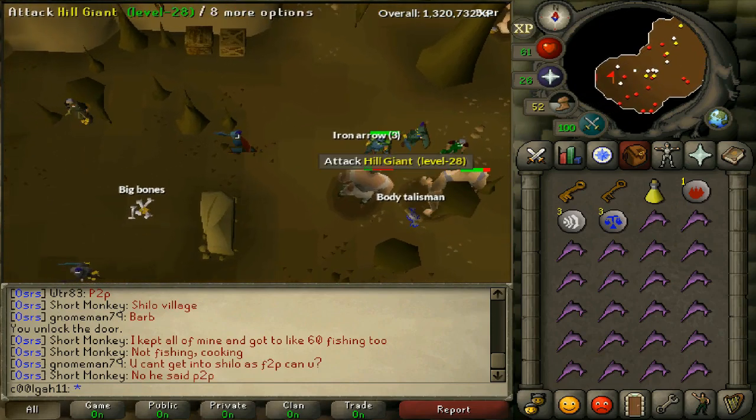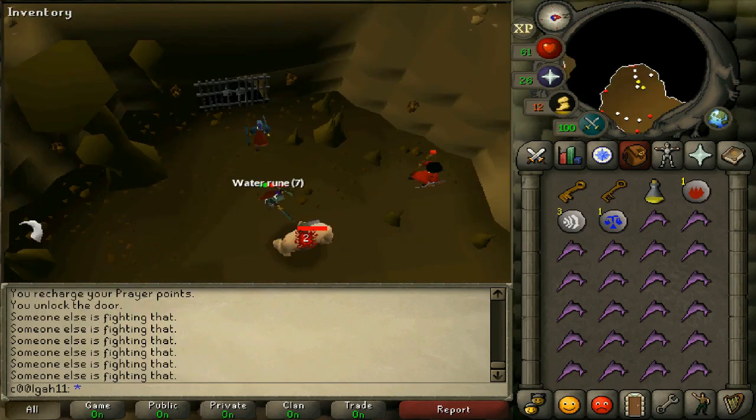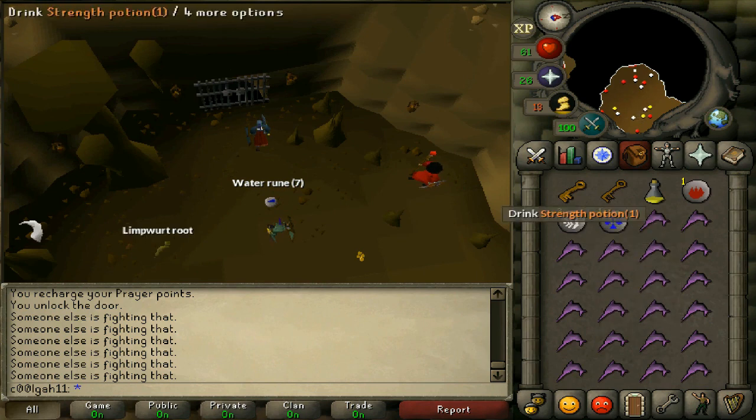In my inventory I have a full inventory of swordfish — you could use lobsters or another high-level fish. You're also going to need some emergency teleport runes in case you are about to die and out of food, so 25 Magic or higher is pretty important. Bring a brass key to get into the dungeon and a strength potion.